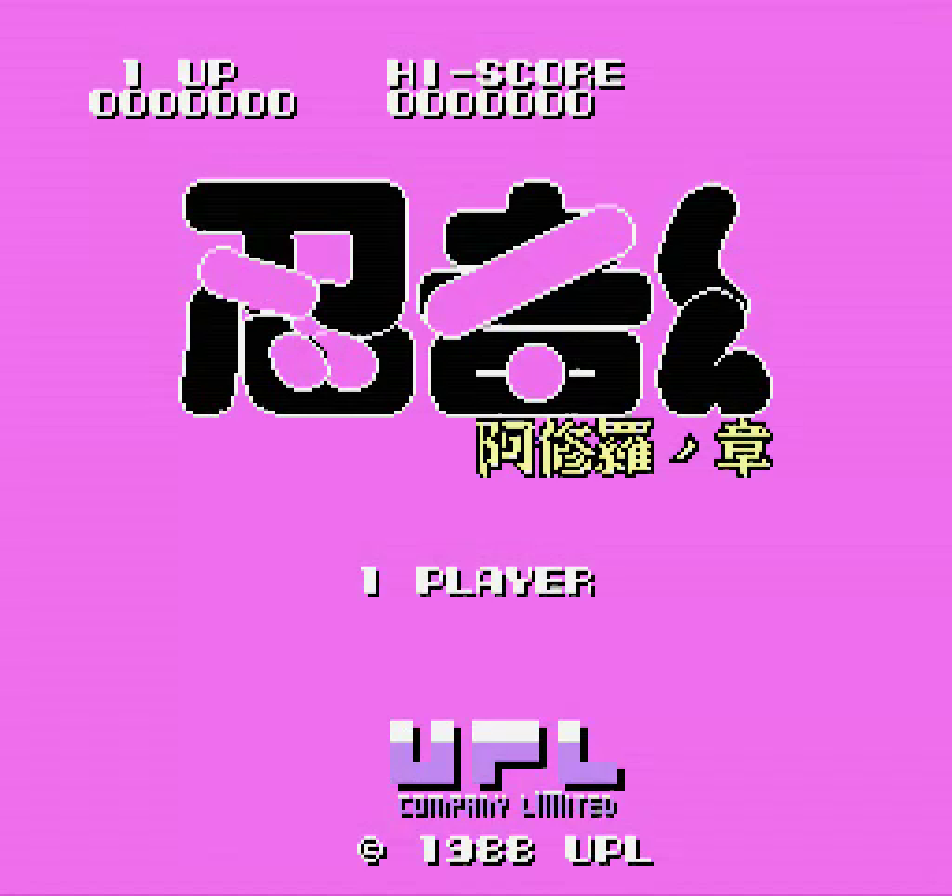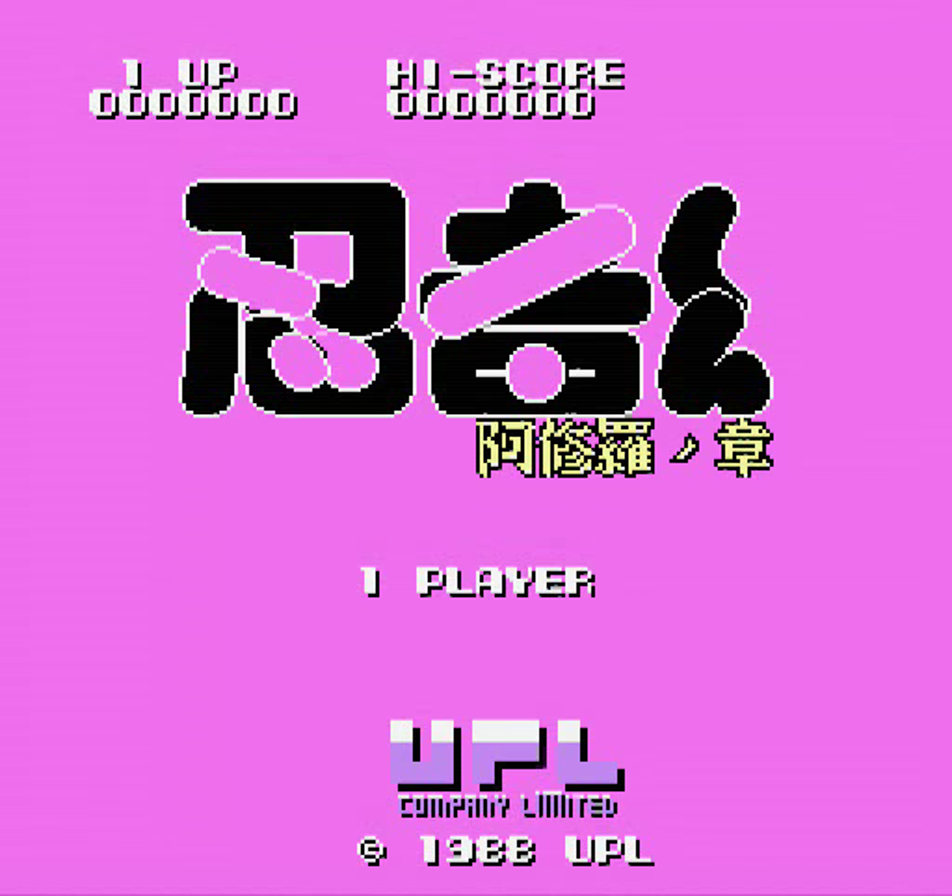We'll start off with the final game of May 1988. Unfortunately, it's Ninjukun Ashura no Sho from UPL. Ninjukun — remember him? Cute little ninja guy? This is what, the fourth game with Ninjukun in it? Well, there'll be plenty more.